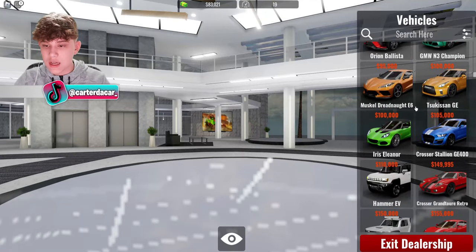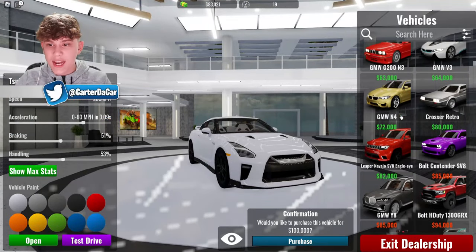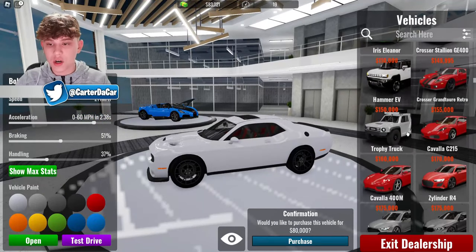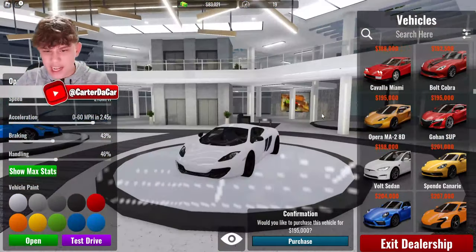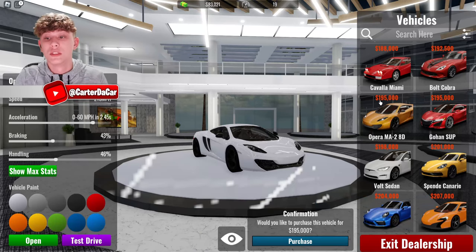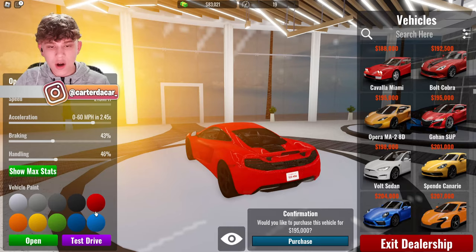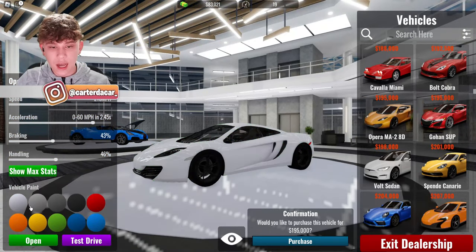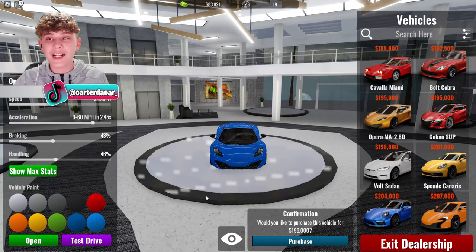Let's see what's available — we can get a C8 Corvette, a Nissan GTR, a Dodge Challenger, but that's not a supercar. Oh, I like this McLaren right here — this thing's $195,000. We're gonna have to pull some wins off on some races if we want to get this McLaren. It looks good in every color — blue, orange, yellow, red, green. Every single color looks so good on this car. I gotta get this — we're saving up for this right now. Let's complete some more races and then we're gonna buy this car.